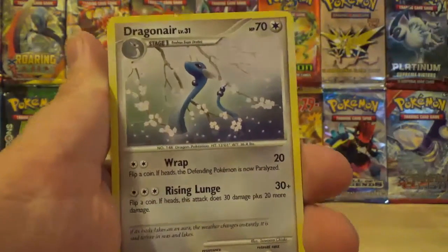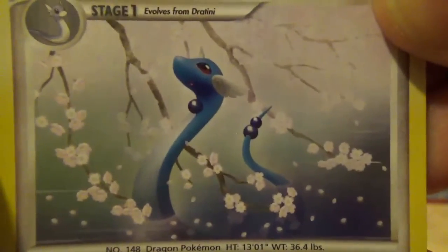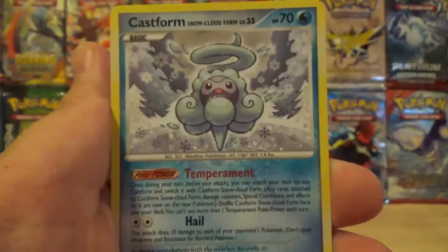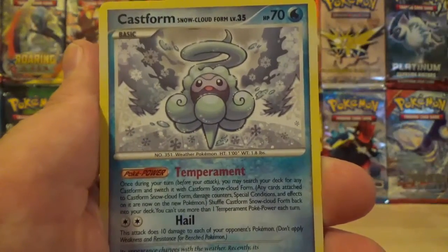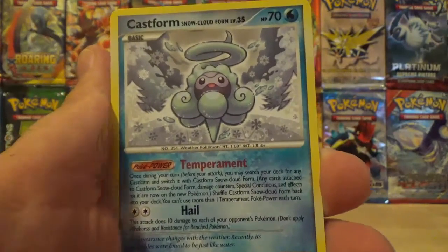Got a Dragonair — now that artwork's awesome, take a good look at that, that is awesome. We got a Castform in the Snow Cloud Form with Poke Power Temperament and the move Hail.